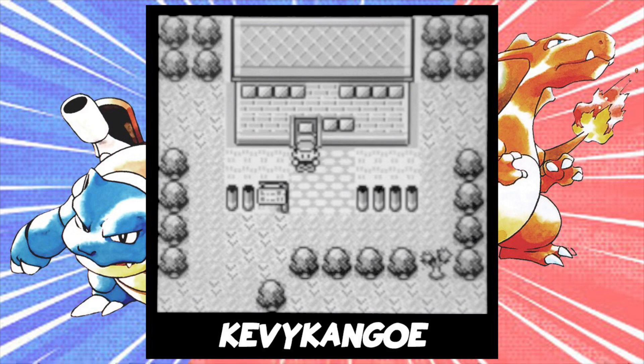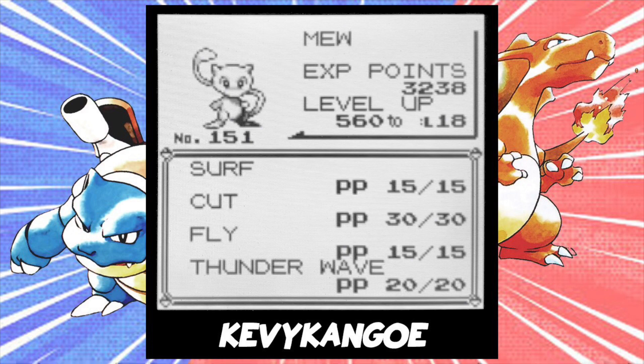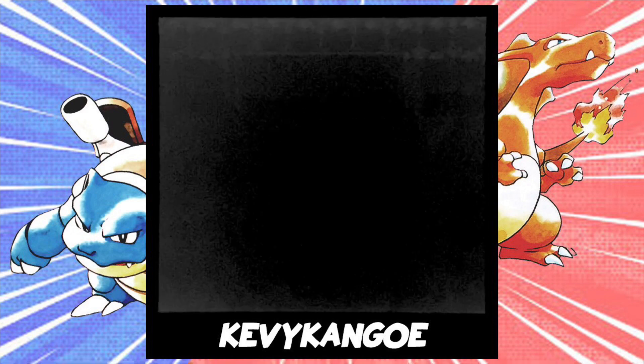Well, there actually is a way to battle them, which makes it much easier to catch them. Here's what you do. First, make sure you have a Pokemon that knows Surf. It would probably help to have a Pokemon that knows Fly as well.